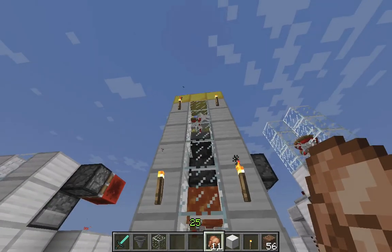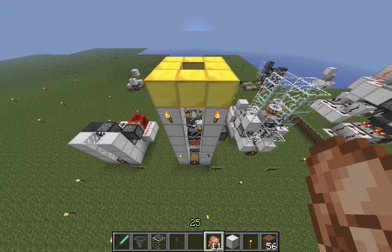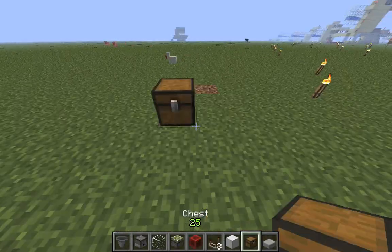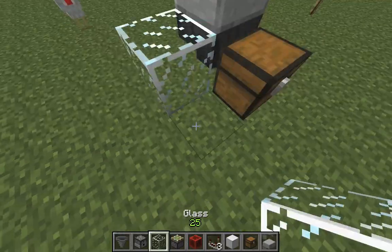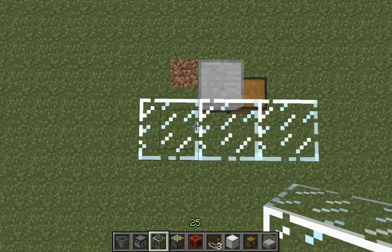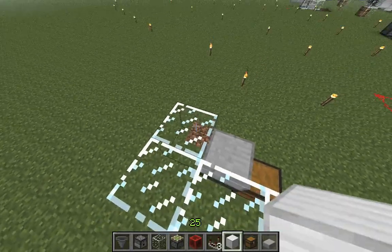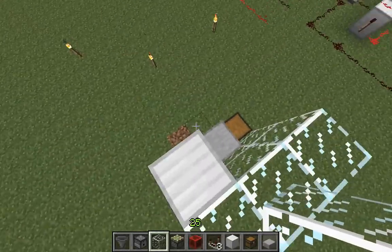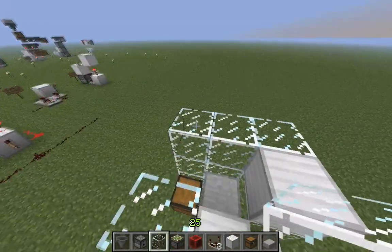So we're going to build this today. For all the technical things you've just seen, I'm going to do a separate video on that one. We start with a regular chest, a hopper leading into it, and a half-step on top of it. Then we enclose everything. I'm using glass here so you can see it better, but I'd recommend against it because chickens have a tendency to glitch through glass. The solid blocks I'm using here are important because they will carry power into the dispensers later on.